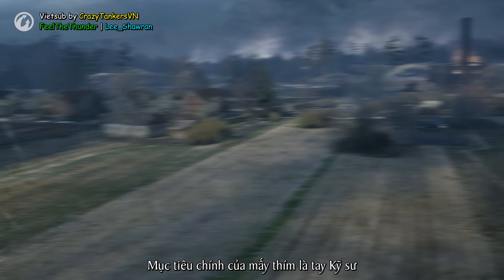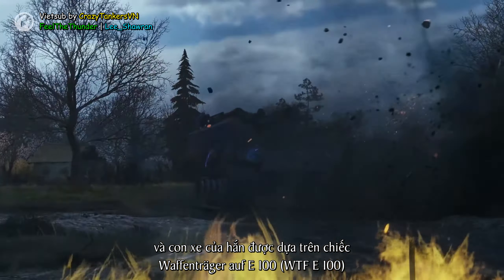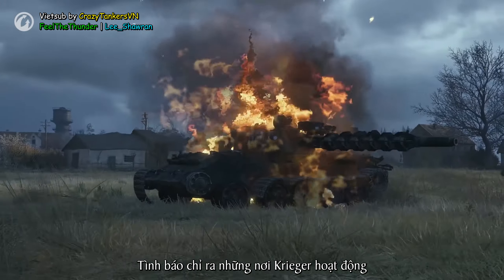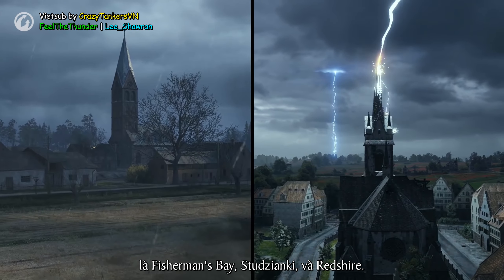Your main target is the engineer, and his vehicle is based on the Waffen Träger E100. Intelligence indicates that the main locations of Krieger's activities are Fisherman's Bay, Studsjanki, and Redshire.